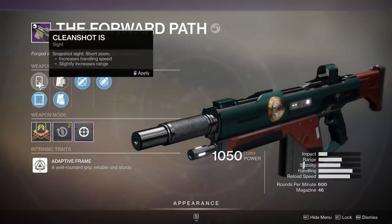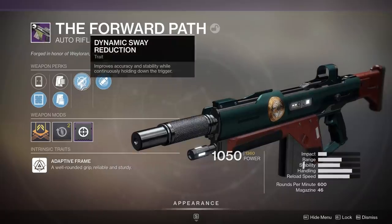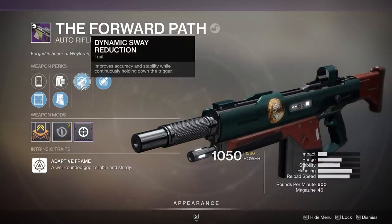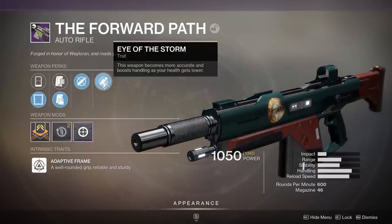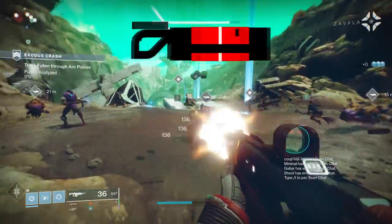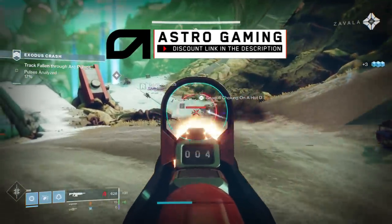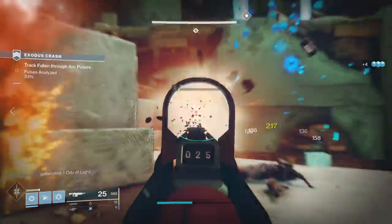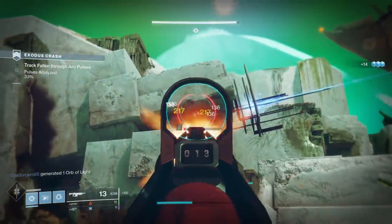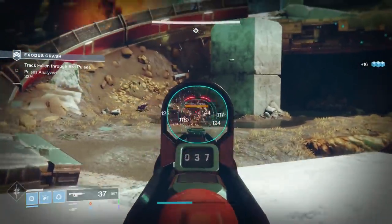The Forward Path I'm using for the background gameplay — the roll I got includes firstly Dynamic Sway Reduction. This is really the main thing I was going for. It provides a bonus to accuracy and stability as you hold the trigger. I also have Eye of the Storm, which makes the weapon become more accurate and boosts handling as your health gets lower. So this is like the laser beam wombo combo. If I am dueling someone in a 1v1, I don't miss and they start to miss very often. I think this is overall a very good roll.